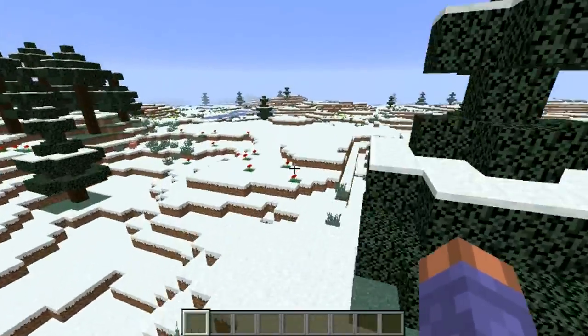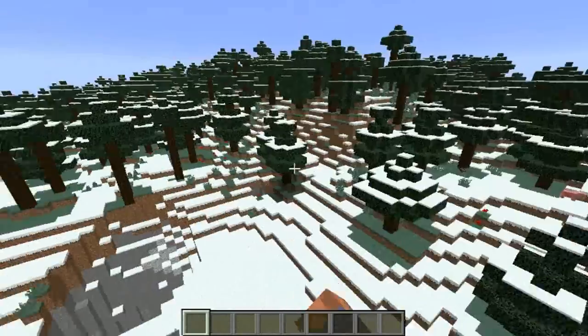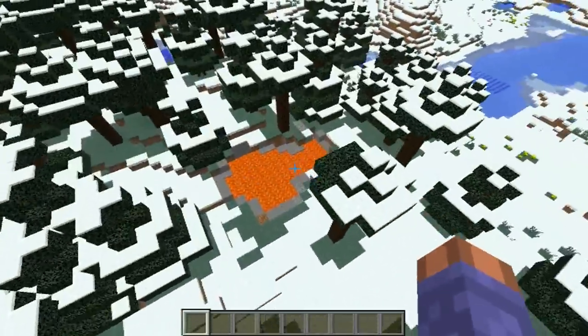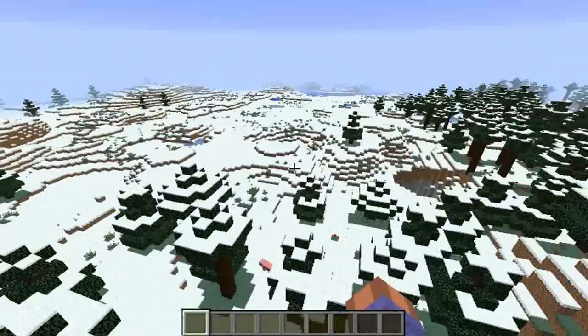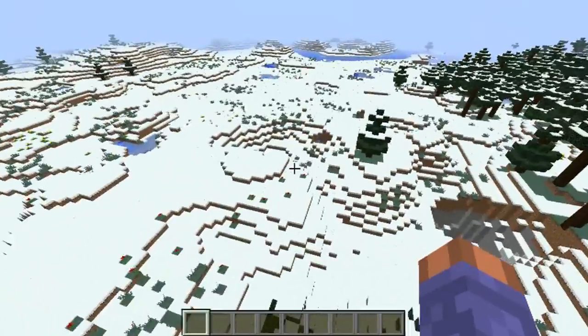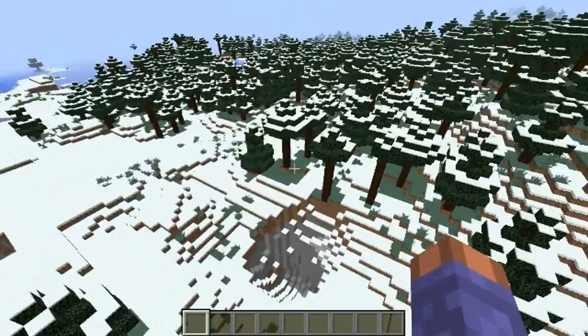Relatively close to spawn, it's not too far. You just come across the cold taiga biome, and then you got a lava pool right there, which I personally like having all this relatively close to spawn. Although that's not very rare, I just like all the features when they come together like this.